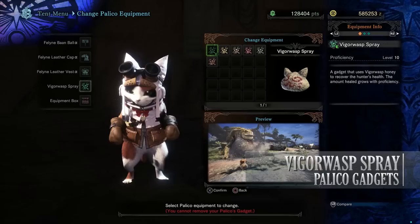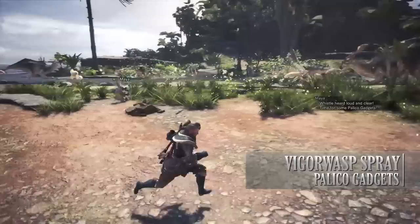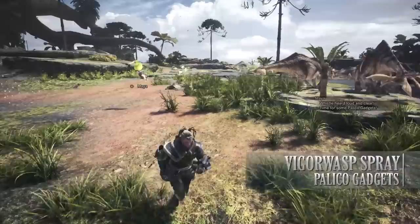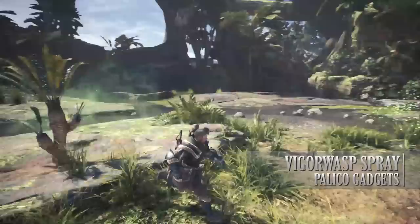Once used, the Palico will pull out the Vigorwasp Spray and float over to your hunter's location. Afterwards it will burst, healing not only you but also your Palico should they have been wounded. As you start leveling up the Vigorwasp Spray, the heal becomes more and more potent. Once you get it to level 5, you are able to manually request a Vigorwasp Spray — while sometimes they can be a little slow, it's nonetheless a great option, especially if you're low on potions.